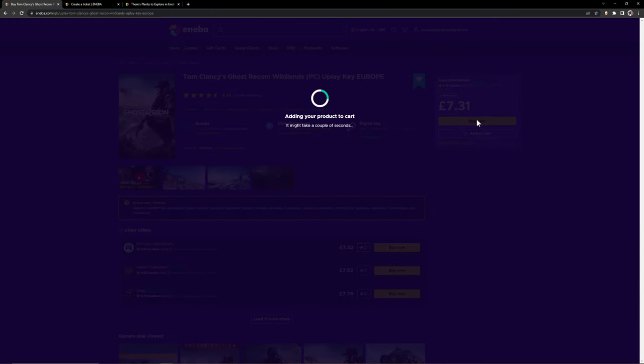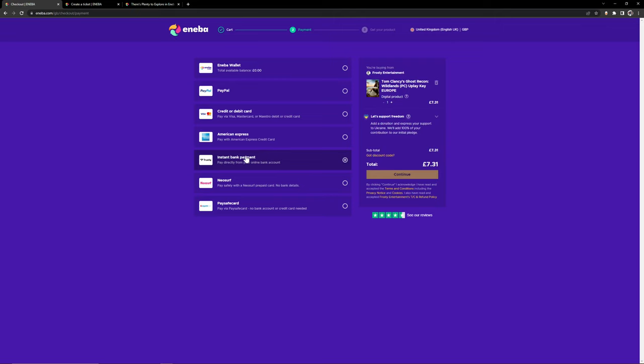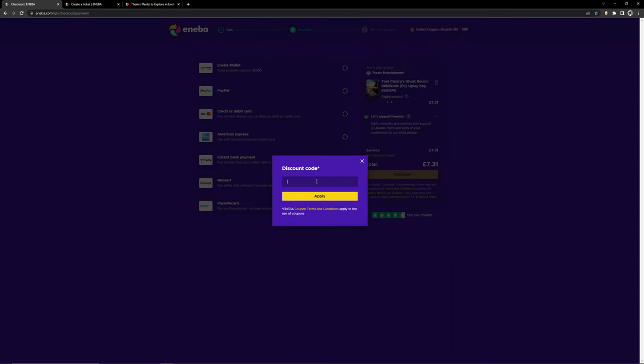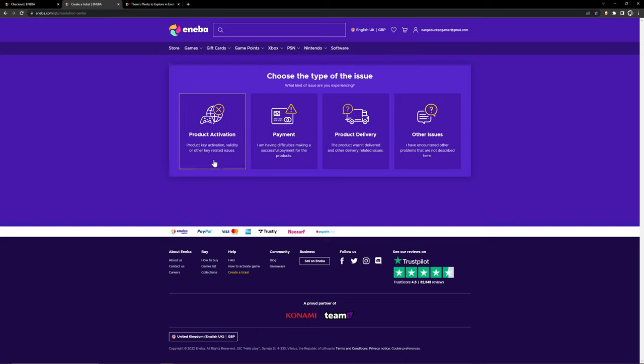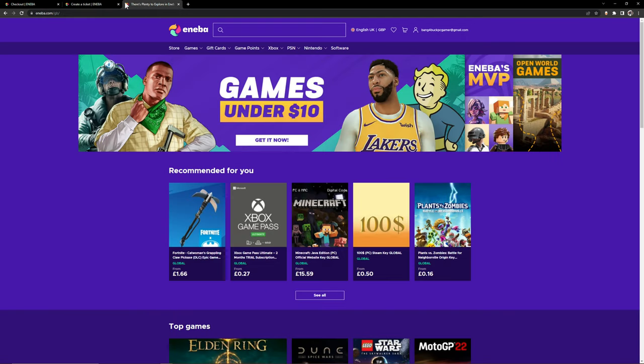Checkout is simple — just add a selected game to your basket and select the payment of your choice, whether that be Trustly or PayPal. Be sure to enter the discount code bang4buck to save yourself an extra 3% off your purchase. Aniba is here to help with product activation, payment, product delivery and other issues should the need arise with their 24/7 live support.